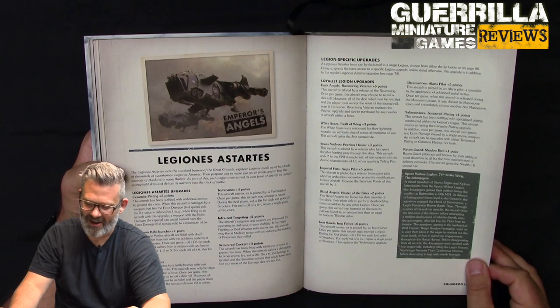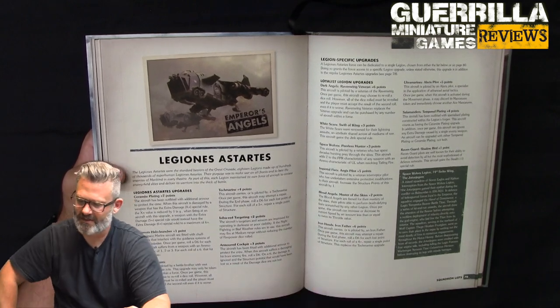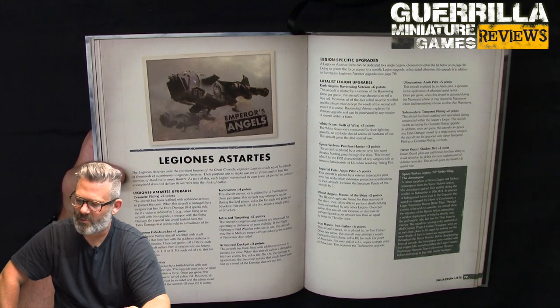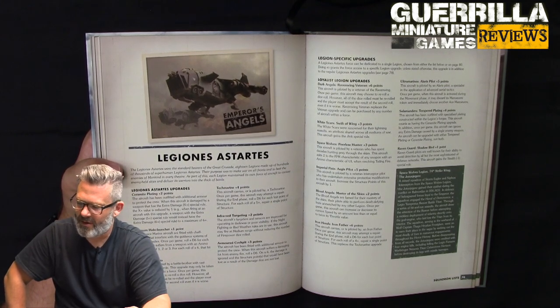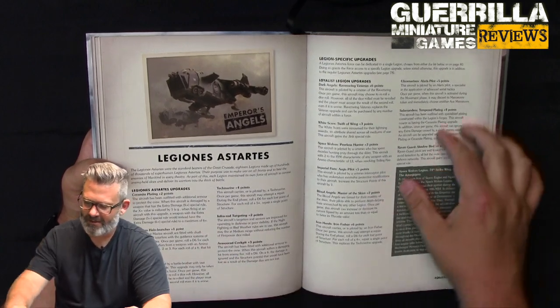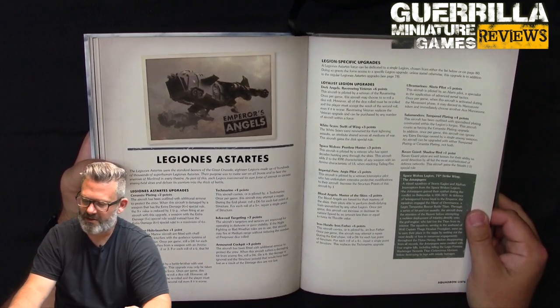Iron Hands get Iron Father for six points — basically all have tech marines; once per game the aircraft can repair during the end phase on a 4+, regaining a structure point. Ultramarines get Alataris Pilot — once per game during movement you can discard your maneuver and choose a different ace maneuver instead, which is very cool. Salamanders get Extra Ceramite Plating for four points — once per game ignore extra damage from a single enemy weapon, combining tempered armor and ceramite plating into one upgrade. Raven Guard get Shadowbird — stealth minus one, counting as one less elevation against ground weapons.